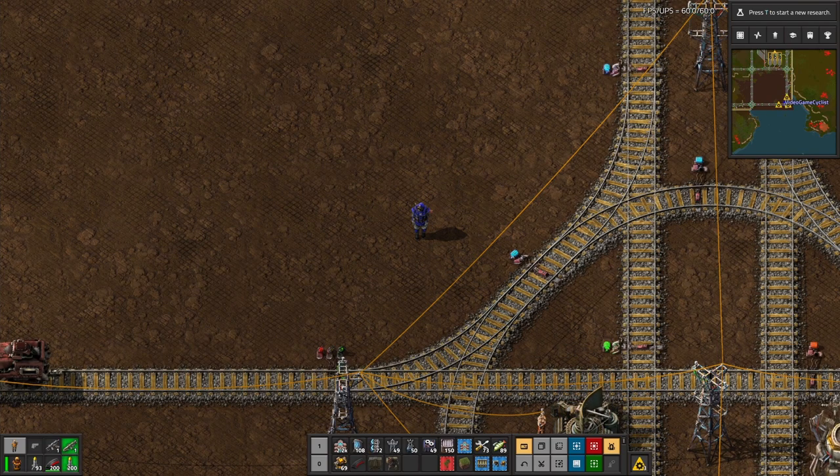Welcome to another episode of Factorio. Starting it off with a Mountain Dew Rise energy drink — that pomegranate blue burst. Acquiring a taste for that one.